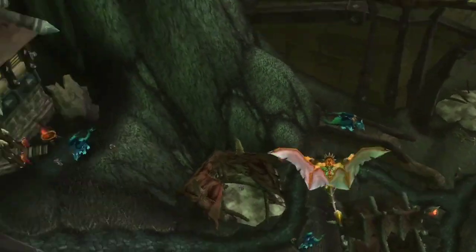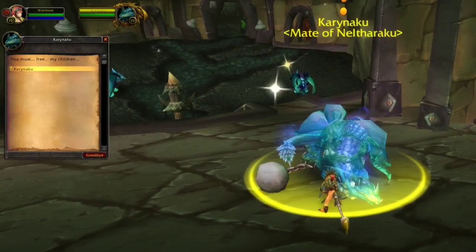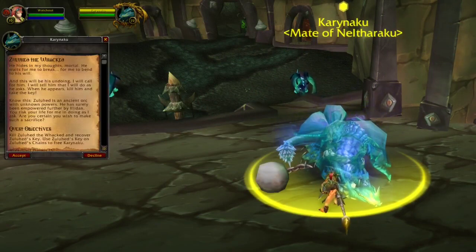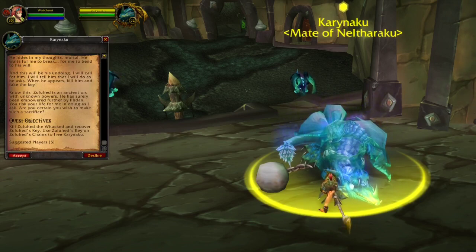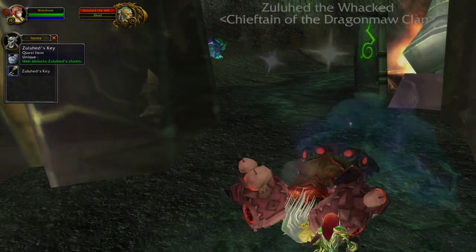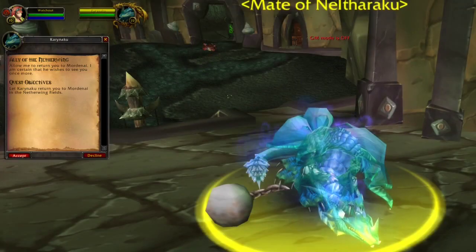The follow-up quest will tell you to go back to Dragomore Fortress and seek out a dragon. Once you find this dragon, hand in the quest and the follow-up will start a group quest. In this group quest you have to kill an NPC and loot a quest item. This will allow you to free the dragon from the chains, then hand in the quest to this dragon.